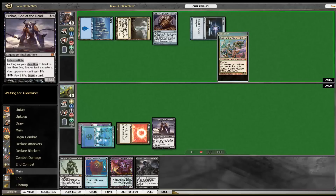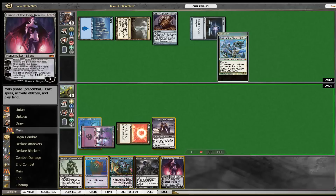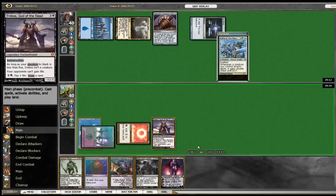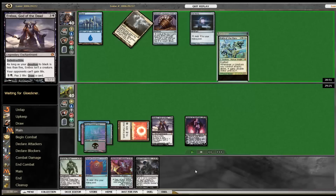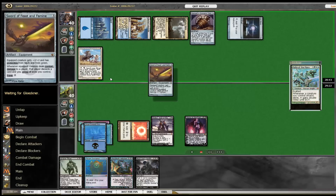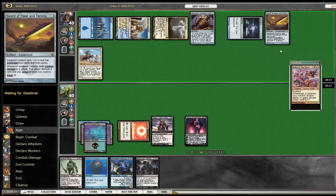I draw Liliana and decide she's a better play than Thrand Dynamo because I'm about to miss a land drop. Liliana means I won't miss land drops as long as she stays alive. I search a swamp, cast her, and pass the turn. Our opponent lands Weathered Wayfarer and Sword of Feast and Famine.